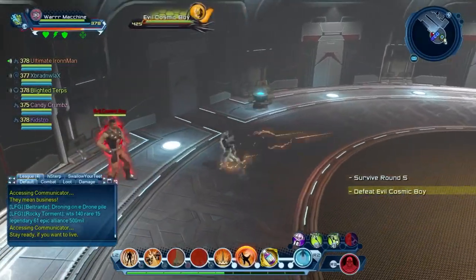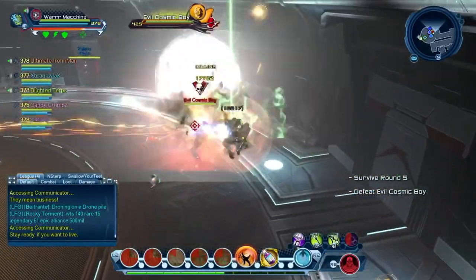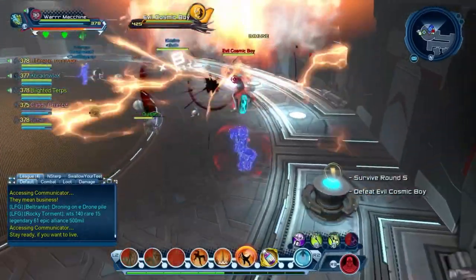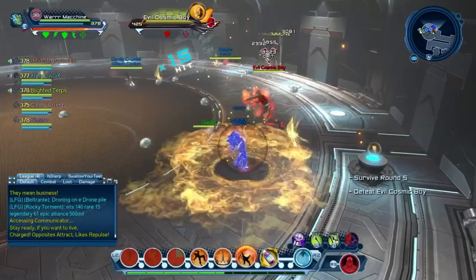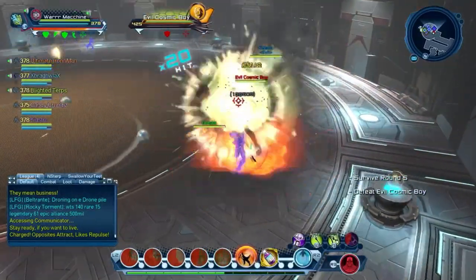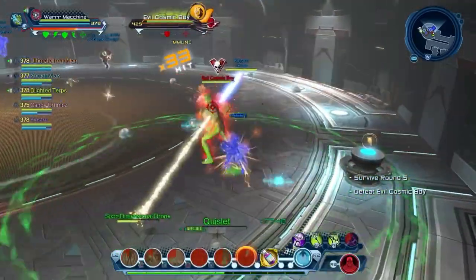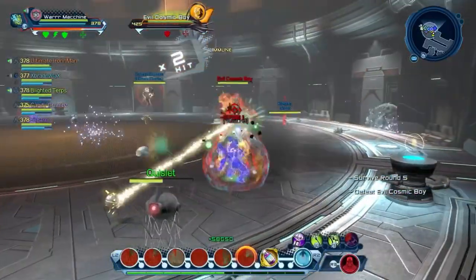The first mechanic Evil Cosmic Boy has is the skull move where he faces someone and throws three balls at them, one-shotting them if they don't avoid all three. Candy Crumbs didn't avoid the mechanic and got one-shotted. The other mechanic is he transforms everyone into different colors — make sure you stay away from the person of the opposite color. If you're blue, stay away from red. Also, blue and blue will explode, and blue and red will tether, so stay away from opposite colors.